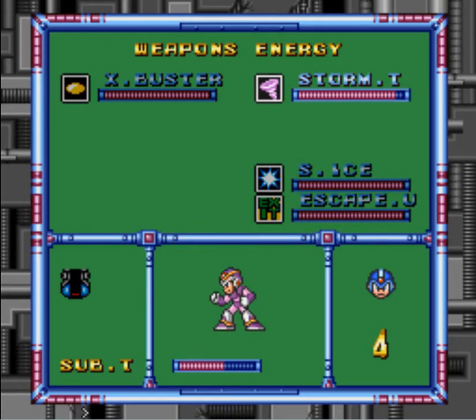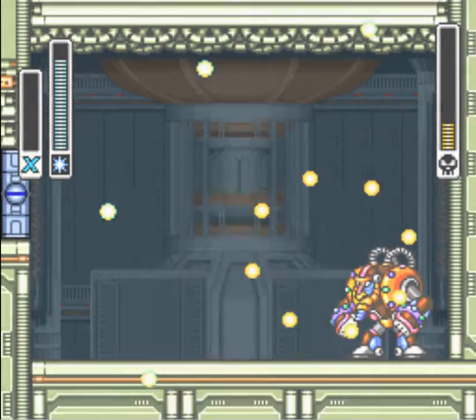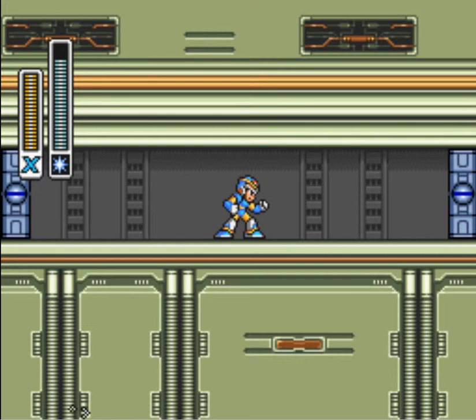Enough screwing around — I think I've proved I can beat him without the weakness, but let's switch to the weakness. Holy shit — using the weakness killed me! No big deal, we're right back up here.